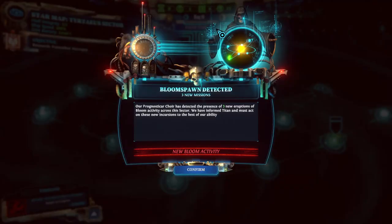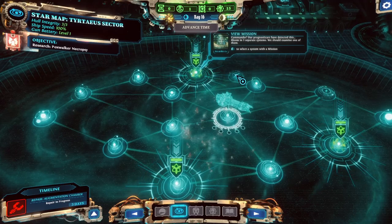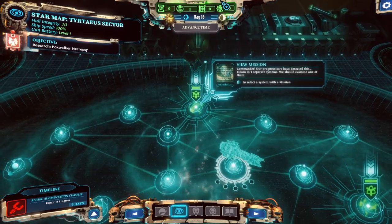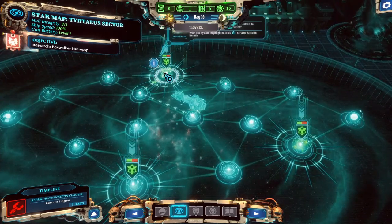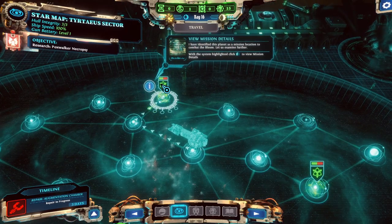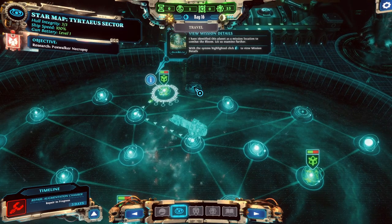Bloom spawn detected. Our prognosticar choir has detected the presence of three new eruptions of bloom activity across this sector. We've informed Titan and must act on these new incursions to the best of our ability. Our prognosticas have detected bloom in three separate systems - we should examine one of them and identify a planet as a mission location to combat the bloom.